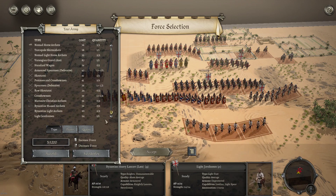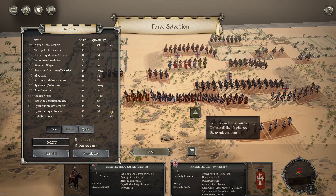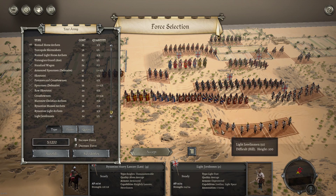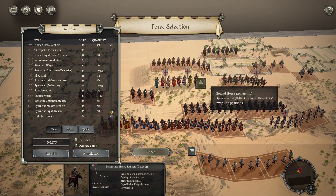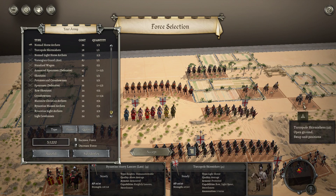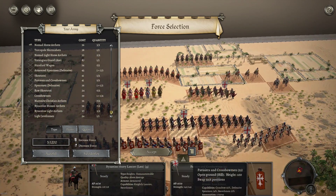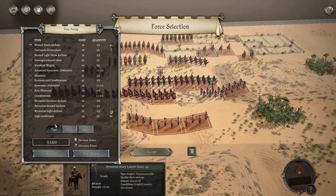Skirmishers — not so many, but when you've got so many crossbowmen and mixed spear-and-bow units it's not such a big factor. Plus you've got all of your mounted bow as well. Most of these units — apart from the knights and the lancers — are all bow. So this is exciting.